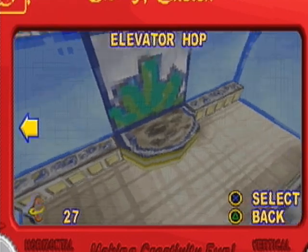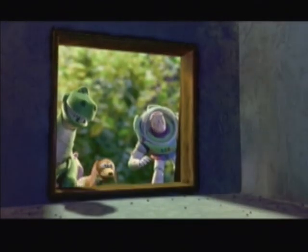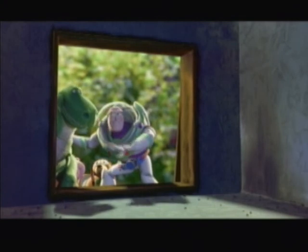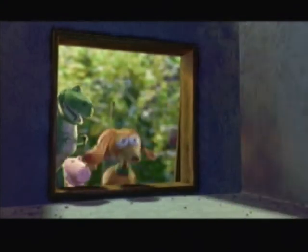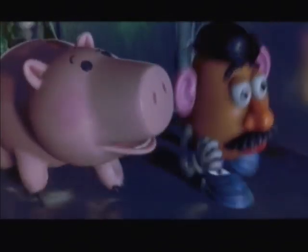Now that we've completed that, we're going to move on to our next level - Elevator Hop. Which is another one of people's most hated levels when it comes to this game, just because it's one of those ones where there's a lot of jumping and if you fall, you're going to fall a really long way and it's going to be a pain. Hopefully we can get through at least half of it in this episode, get to the checkpoint, and then complete the more interesting part afterwards.